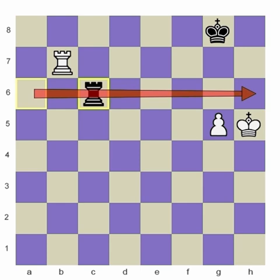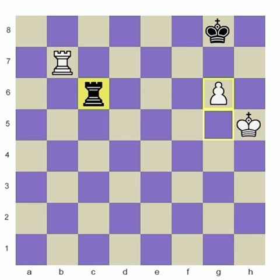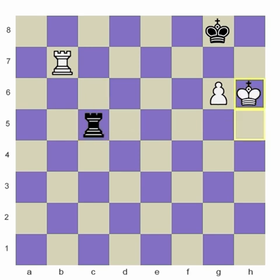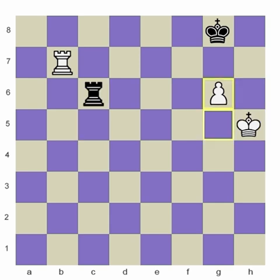Eventually he'll either wait forever or have to push his pawn. What was so nice about cutting him off on the sixth rank? Once he's pushed his pawn, his king has nowhere really to hide. You might say give him a lateral check, but he does have a place to hide from the side-to-side check. It always seems that the lateral side check isn't quite as effective in rook endings.